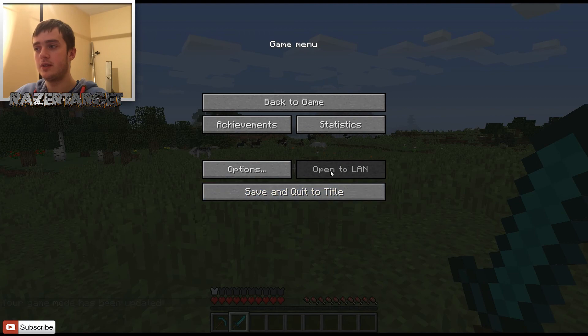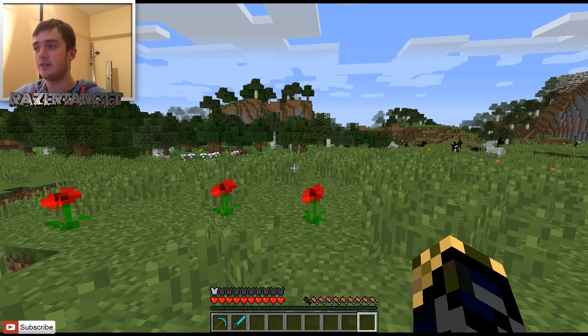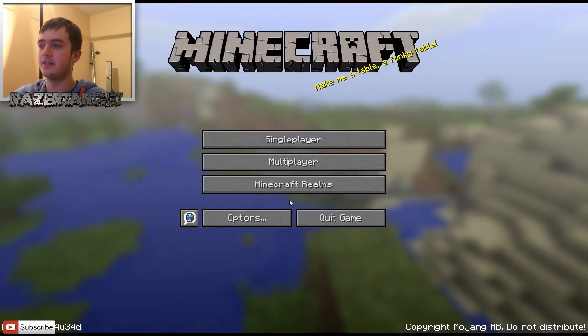As you can see, if you try to go into commands now you can't. To get out of the LAN, all you have to do is save and quit, then go back into the world and you won't be able to use commands or anything like that.